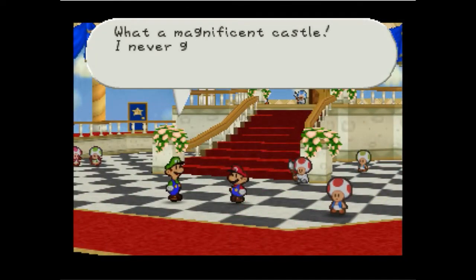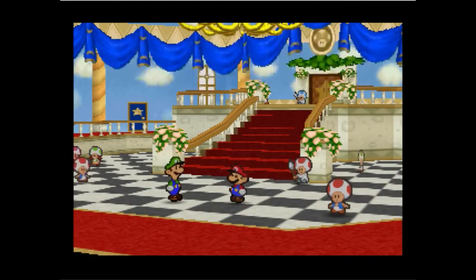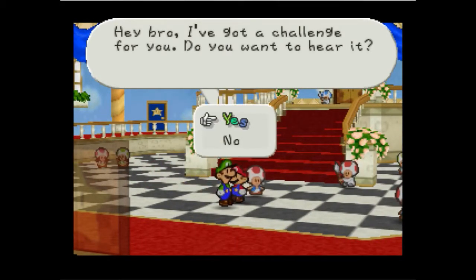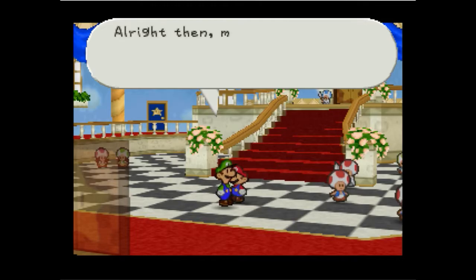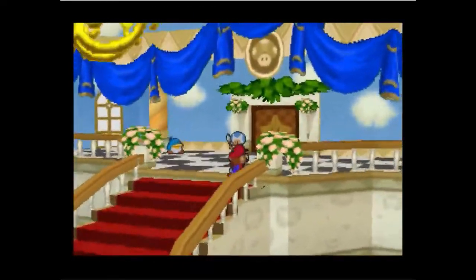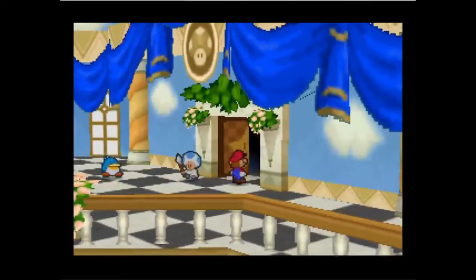Next is the 0 SP challenge. At the beginning of Paper Mario Pro mode, if you talk to Luigi, you can activate a special challenge where you gain 0 star points, but can equip more badges than the 30 BP limit allows. This run will be done after my first playthrough, and I'll only be uploading bosses there.